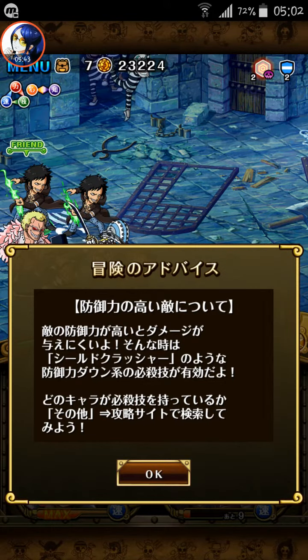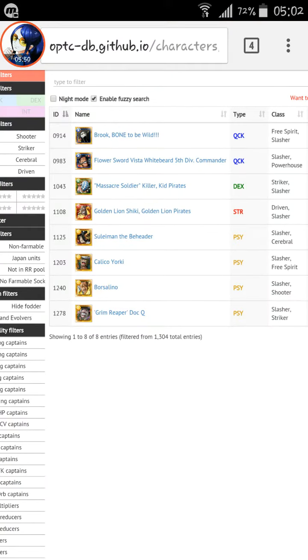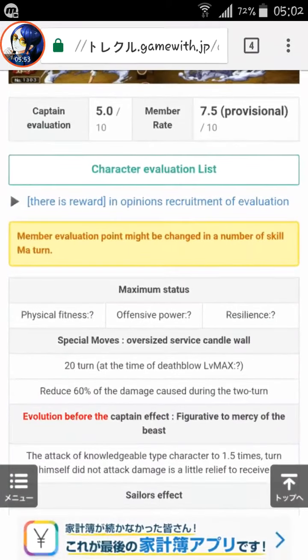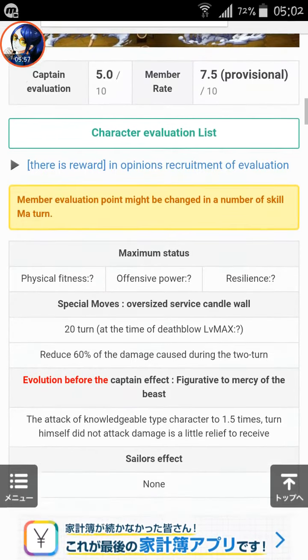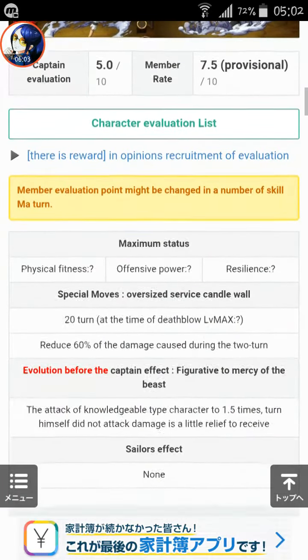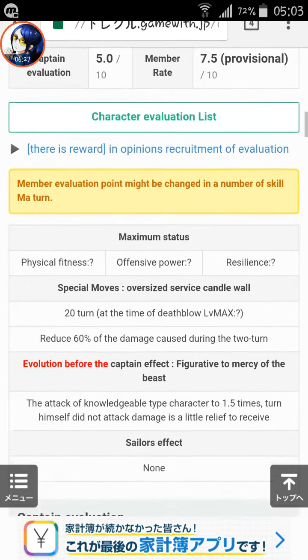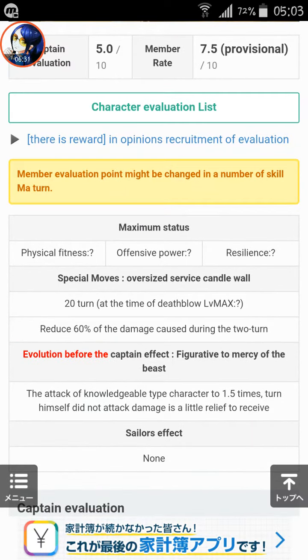Now let's look at the units using the game website. Mr. 3, also known as Galdino — his special move reduces 60% of damage for two turns. For his captain effect, he boosts knowledge or cerebral type units by 1.5x, and if he's not attacking, he heals a little bit. He's okay, but not a great unit.